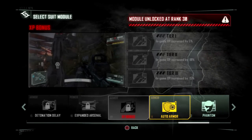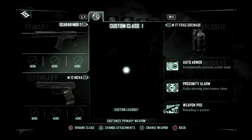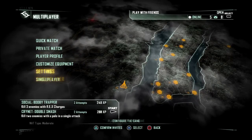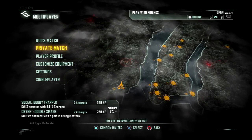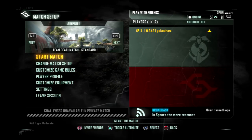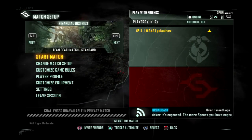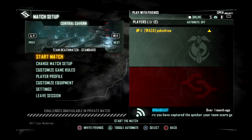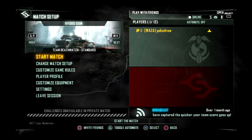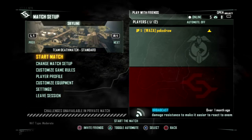And the XP bonus — honestly that one sounds to be a bit of a hassle in my opinion. Alright, so I believe that's it. Let's see, am I missing anything else? Actually the maps — I had a quick look at Airport, which was already in the beta. I won't show actual gameplay, this will just take too damn long. But it seems they gave us a lot of maps, and I'm looking forward to playing on them.